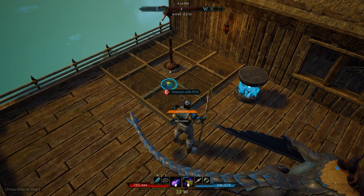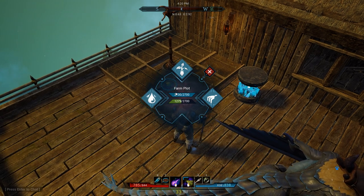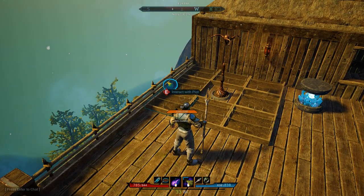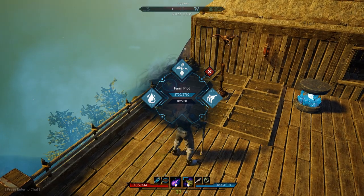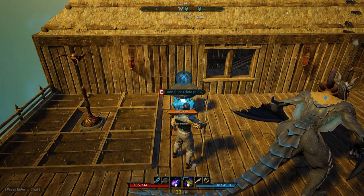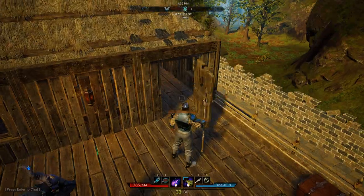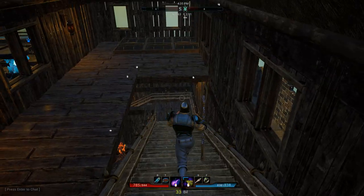Let's have a look at a farm plot. This farm plot already has lots of water and a bit of fertiliser. This one has no fertiliser but is fully watered. You add rune crystals to the mana generator in order to activate it. You can just put one in at a time by pressing E.